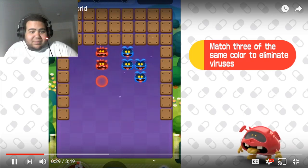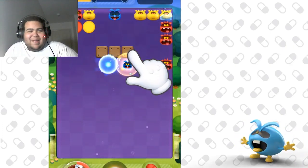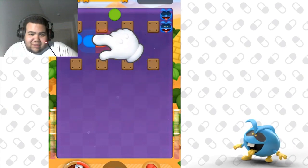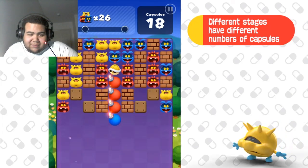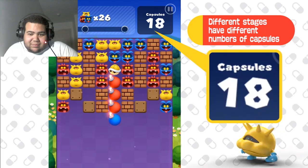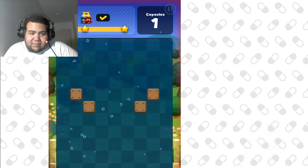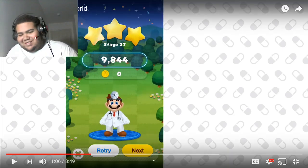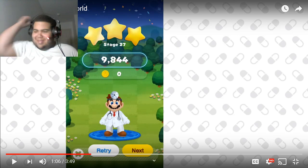Okay so it's match three of the same color — they dropped it from four to three. You can even use the leftover pieces. You can line things up horizontally, just tap the capsule and it'll rotate. Solve the puzzle using the capsules you have — looks like you have 18, be careful you don't want to run out. Before you run out of capsules, eliminate all the viruses and clear the stage. How many stars you get depends on how well you did and how many capsules are left. Look at that low-quality Dr. Mario model — that looks like it's from the DS era.